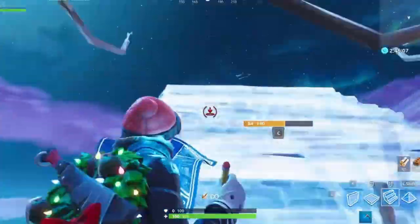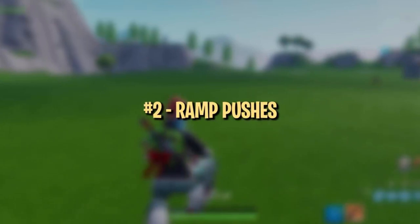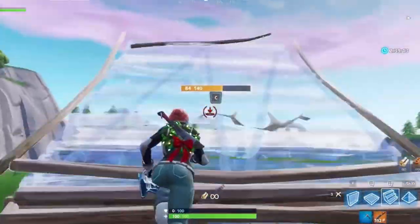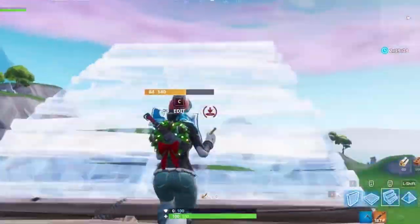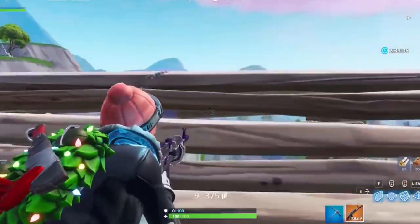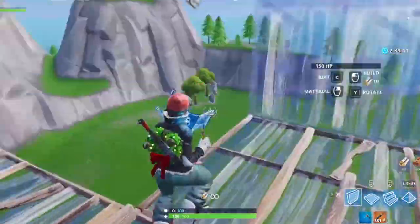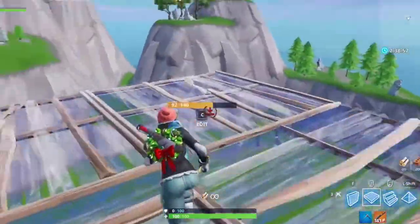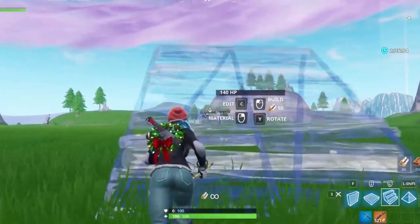Next up is ramp pushes. We suggest grabbing an assault rifle for this one to make it feel more realistic. Start by doing a simple single ramp push. When you feel comfortable, try pulling out your AR and shooting over the ramp as quickly as possible to simulate a real game. You can add variations to make it feel more realistic. The main point is to warm up muscle memory for quickly placing ramp, floor, and wall.